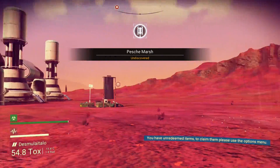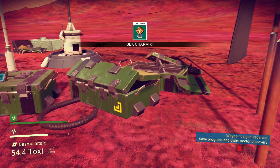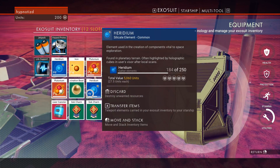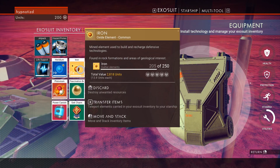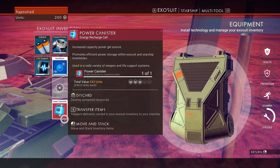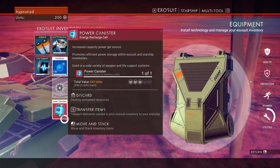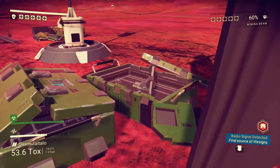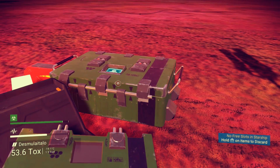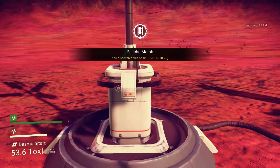Let's head over here — cargo drop. Gek charm. My inventory is full. Let's transfer some stuff back to the starship. I guess we can transfer the heridium — I don't really need that on me. Plutonium should stack, I think. More plutonium. A power canister — increases capacity, power gel source. I'm not sure what this is used for, I'll just transfer it back. The ship is apparently full as well, so we're gonna have to start looking at dropping or selling stuff. We can save here.